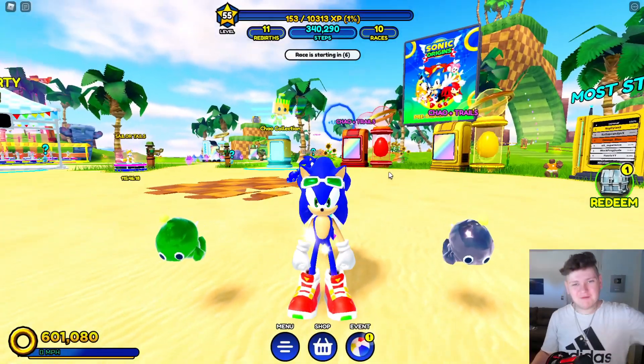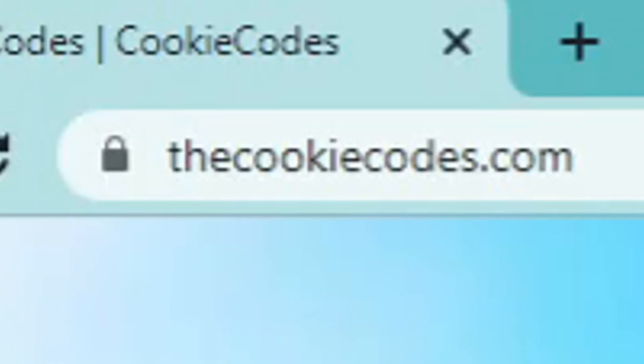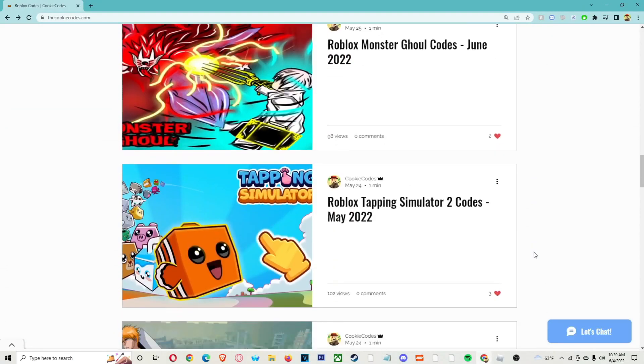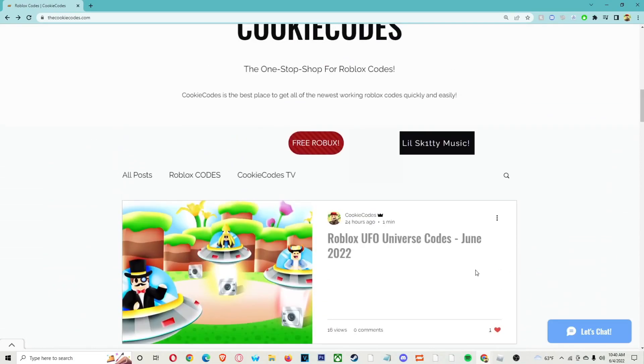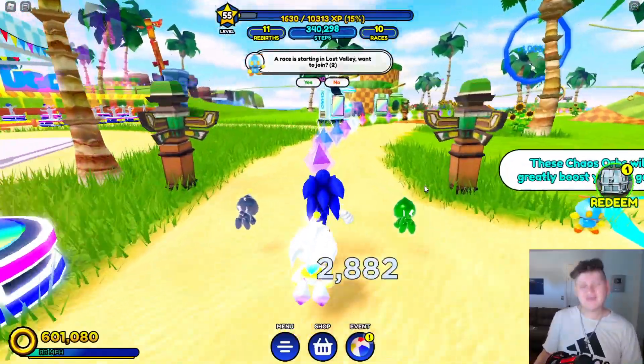There is a brand new code here inside of Sonic Speed Simulator and we're going to go over it right now. But before we do, check out my website, thecookiecodes.com. You can get all the working Roblox codes for literally any Roblox game — it's super easy. Also, if you click on the free Roblox button up there, you can enter our Roblox giveaway. Definitely go check it out at thecookiecodes.com — first link in the description box down below.